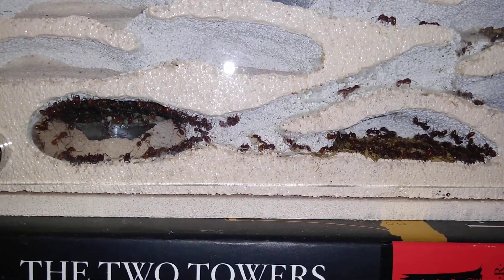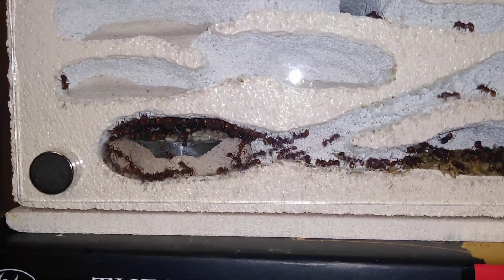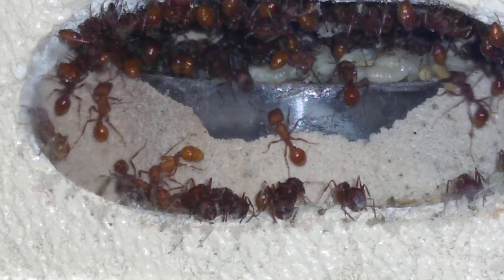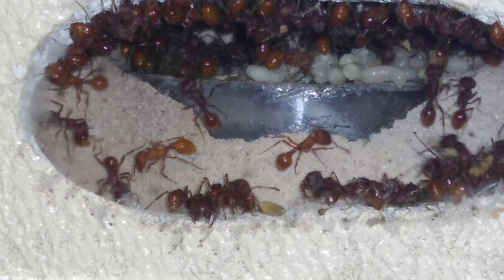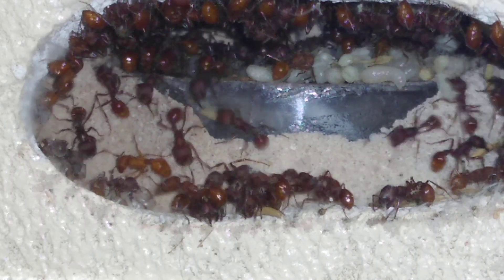Let's back out a little bit to see if you can see more. There's more on the other side as well. Callow worker there at the bottom. Look at that nice brood pile — they're really starting to move on up.